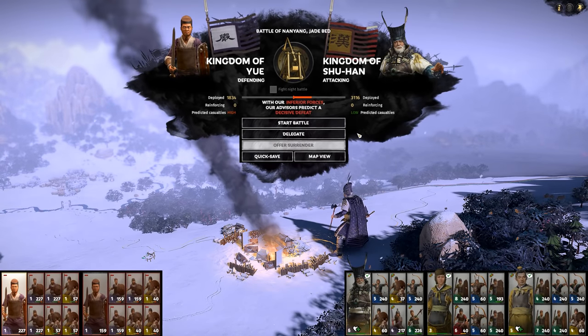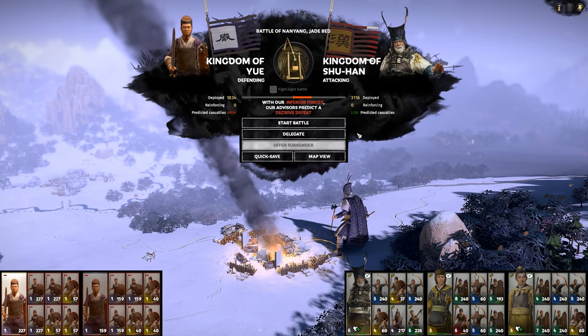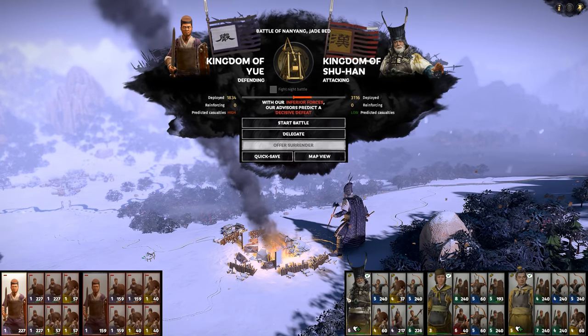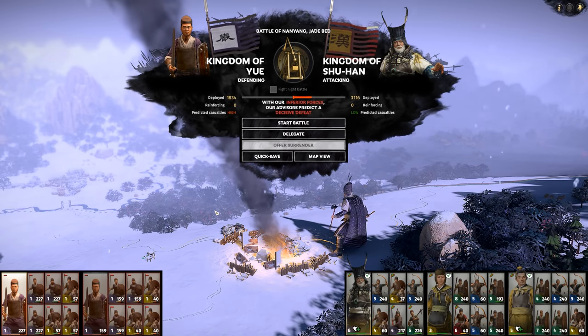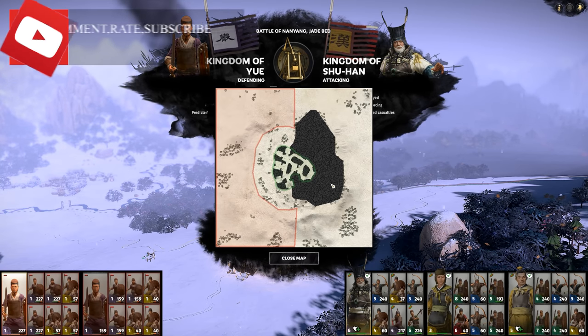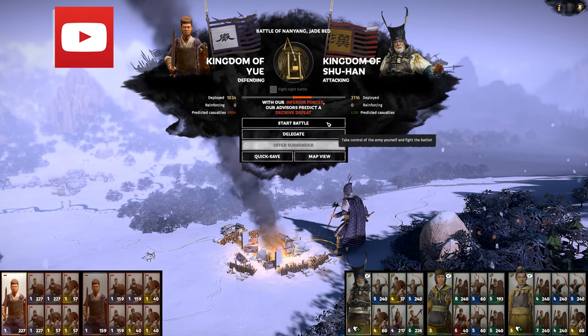Hello and welcome everyone - here with Part 25 of my White Tiger let's play of Total War: Three Kingdoms. Picking up where we left off last time, going through the intern phase. We've been attacked at our mine by Huang Zhong of Ageless Strength. We'll fight this one - I don't think we'll win since we're not at full strength and don't have any archers, but using the choke points of the map we should be able to whittle these guys down a fair bit.